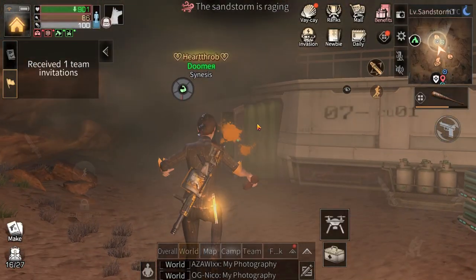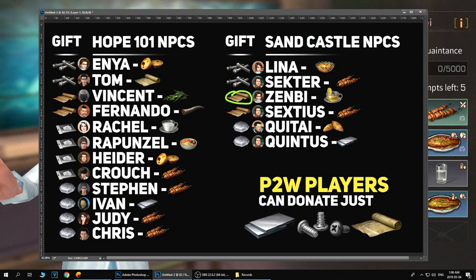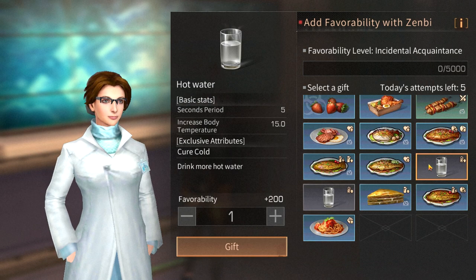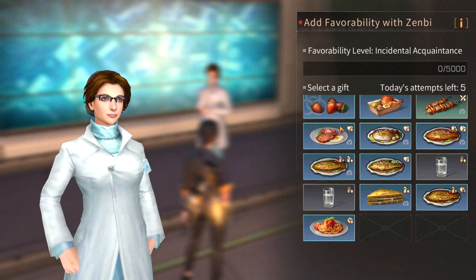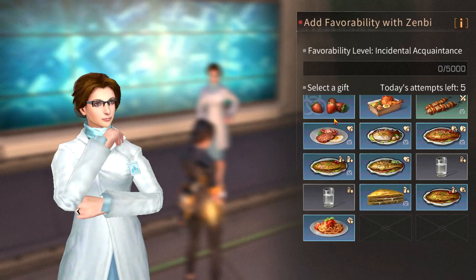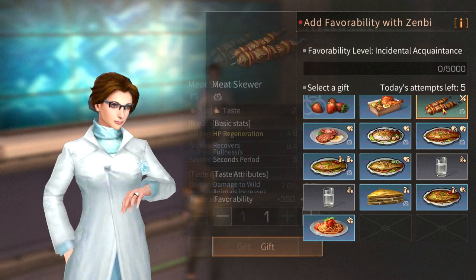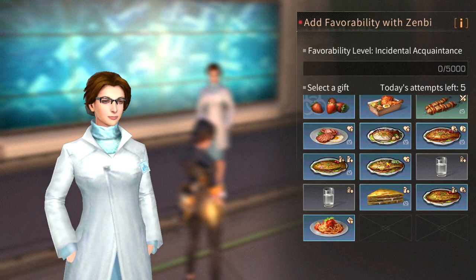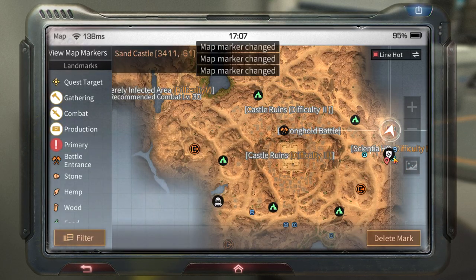Next NPC is Zenbi, located in the building up top. She gives armor mods once you max her out. Her favorite food is honey water, made with one honey and three ice cubes. However, it's better to just use meat skewers because honey is more valuable than one green meat, or just use nylon cloth to max her out.